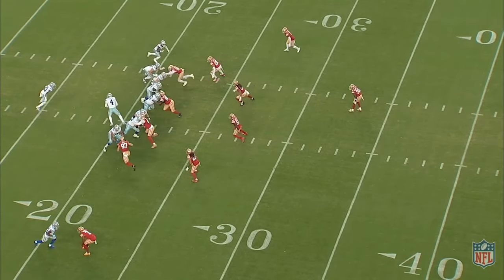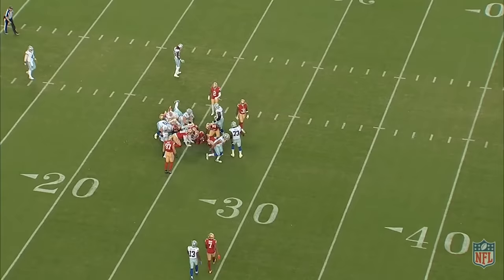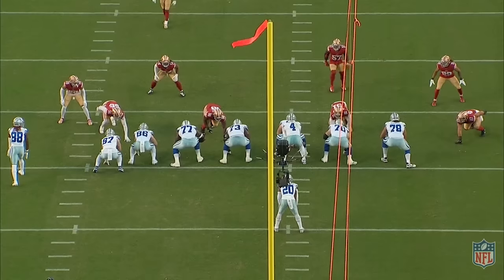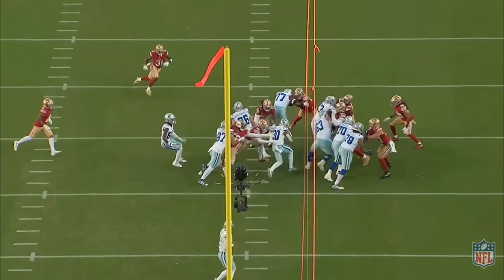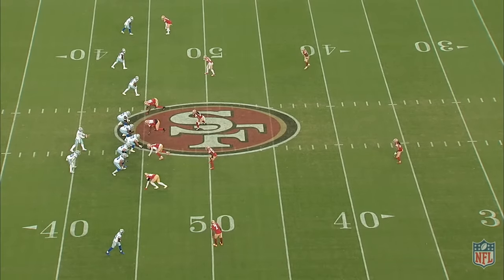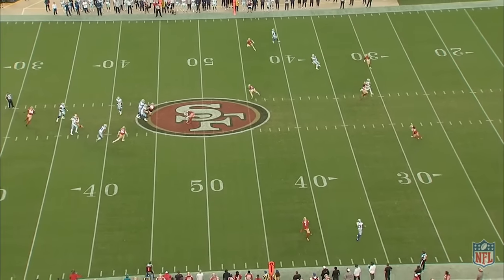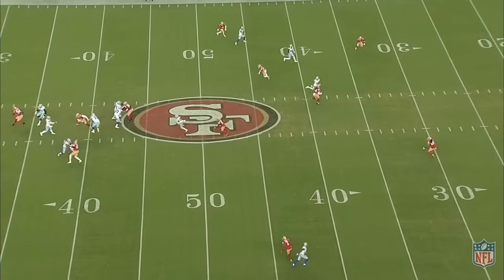Now let's take a look at Fred in the run game. Dallas is running inside zone and tries to get up on Fred with a tight end — that's not a good matchup. Watch Fred take that blocker on with violence, then get on the tackle. Tony Dungy said before the game that Dre Greenlaw reminded him of a linebacker he had in Tampa, Derek Brooks. So let's dive into exactly what he meant.